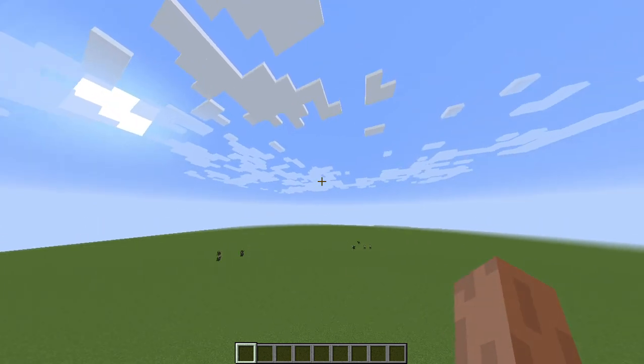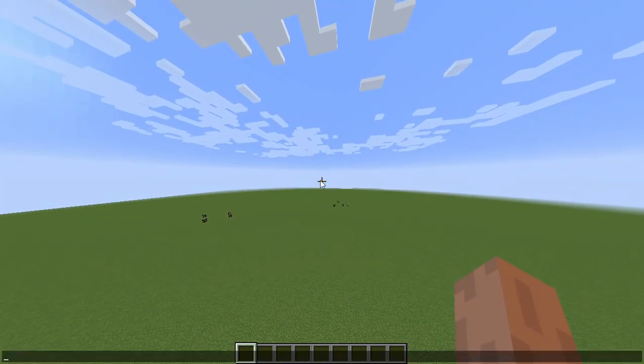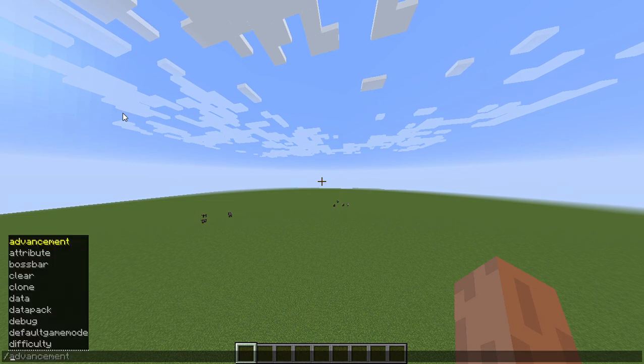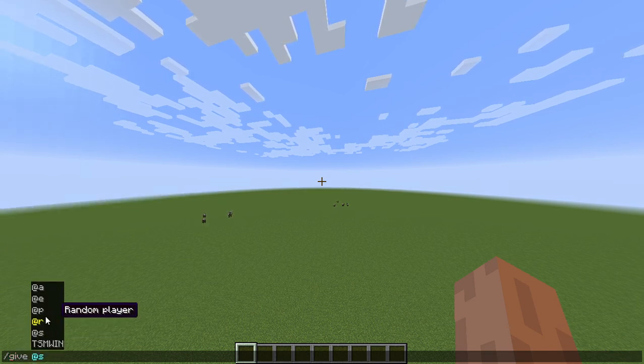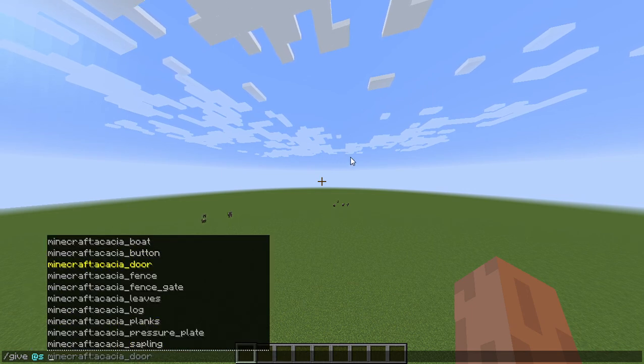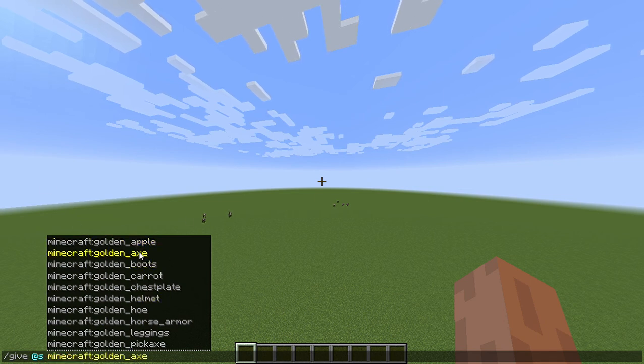So you just need to press T — that opens the chat. Then type slash give. You can do your name if you want, then the thing you want, like a tool, like a golden — golden — axe, and just do this.